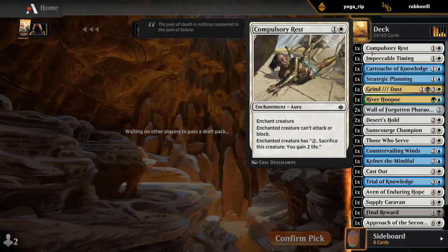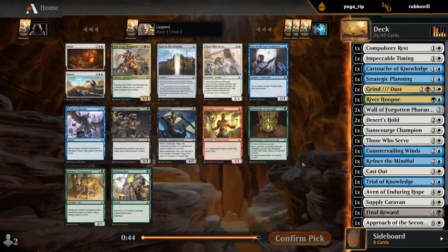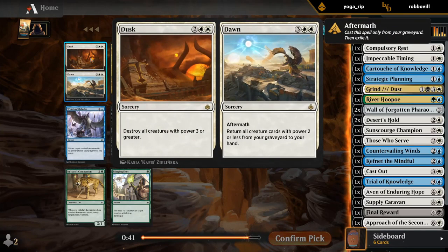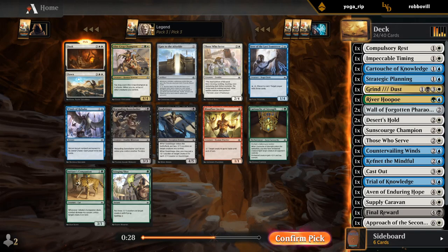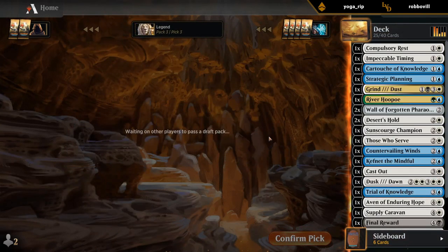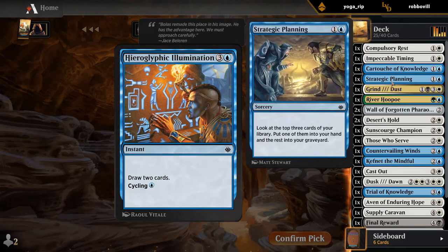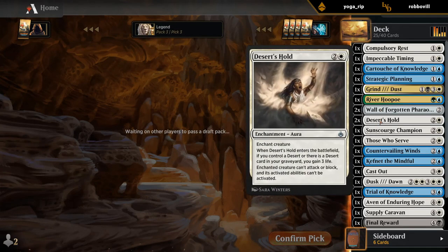We've got all the enchantment removal: Compulsory Rest, Cast Out, and Desert's Hold. Ooh — Dusk to Dawn. This is perfect alongside our walls — kills all the opponent's big stuff, and then the Aftermath gets back some smaller creatures as well. So our control deck is shaping up. Hope to wheel Those Who Serve. We could still use a little bit more card draw, so wouldn't mind the Hieroglyphic Illumination — the four-mana instant that draws two. Of course we have Hoopoe for card draw as well.